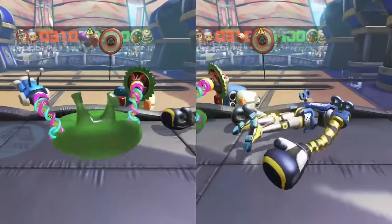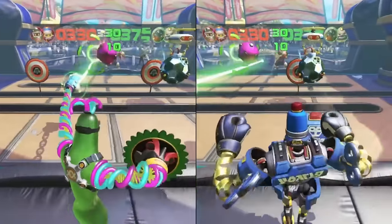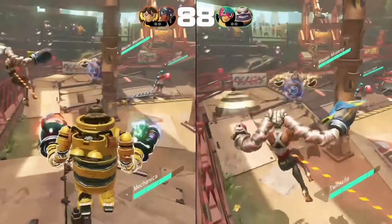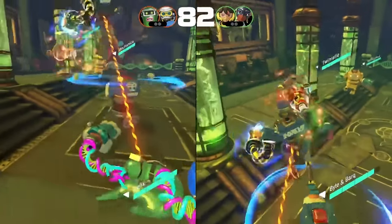ARMS is one of the early Nintendo Switch releases. You can't play through the story mode in co-op, but there are a number of team-based challenges you can play with a friend in split screen. ARMS is a really unique fighting game — you can play with Joy-Cons using motion controls or with a traditional controller.